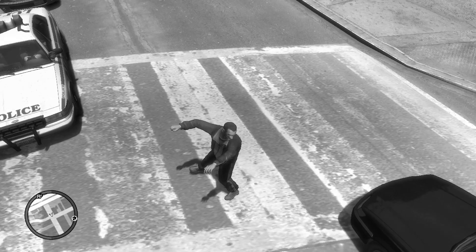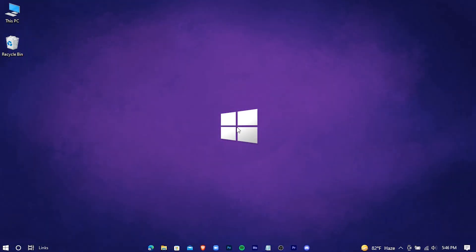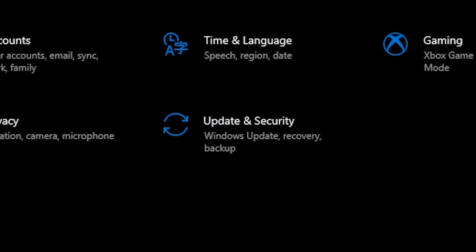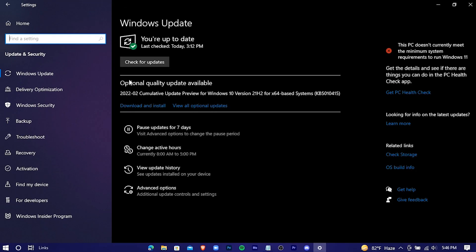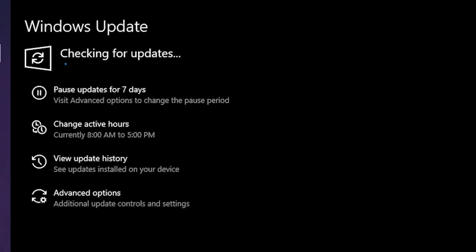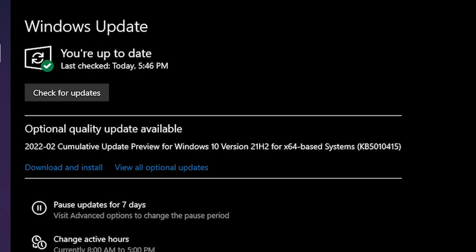So now let's fix it. First, check for any kind of update available for your Windows. Go to Settings, then Update and Security, and check for updates. If there is any update available, it will automatically download and install it. If you have the green tick sign, it means you are fully up to date.